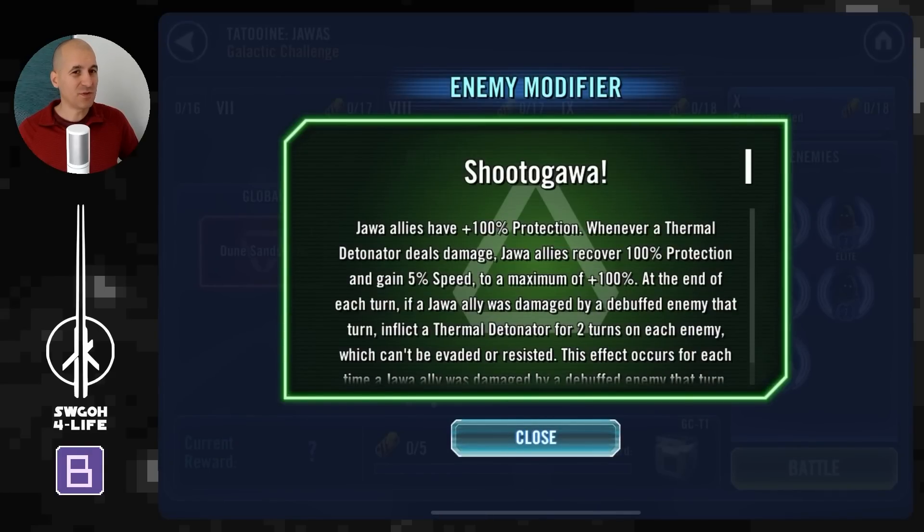For the Jawa modifier, the key thing to notice is that whenever a thermal detonator deals damage, Jawas will recover 100% protection and gain 5% speed. The protection recovery is a little annoying, but as they gain speed they'll be taking more and more turns — which means they'll start dying off faster in the end because of damage over time.